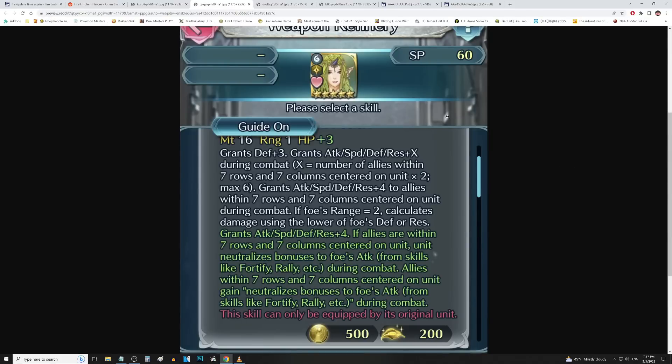Unfortunately, Mila's C skill was very underwhelming — they didn't really do much for it. So let's see what they gave her weapon at least. Grants defense up 3, grants all stats up X during combat, where X is the number of allies within 7 rows and 7 columns centered on unit times 2, with a max of 6. So she's essentially at all stats of 6 — 7 by 7 is like the whole freaking map, there's no way you're missing out on that. Grants all stats of 4 to allies in 7 rows and 7 columns centered on unit during combat — they buffed her support effect; before this it was only plus 2, so it went up by 2 points.